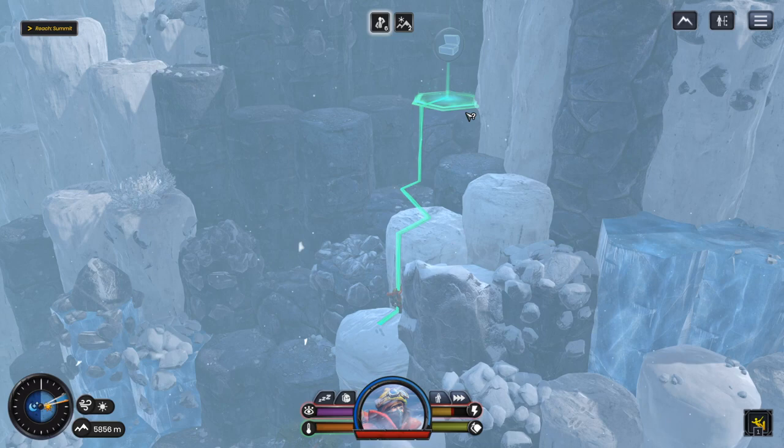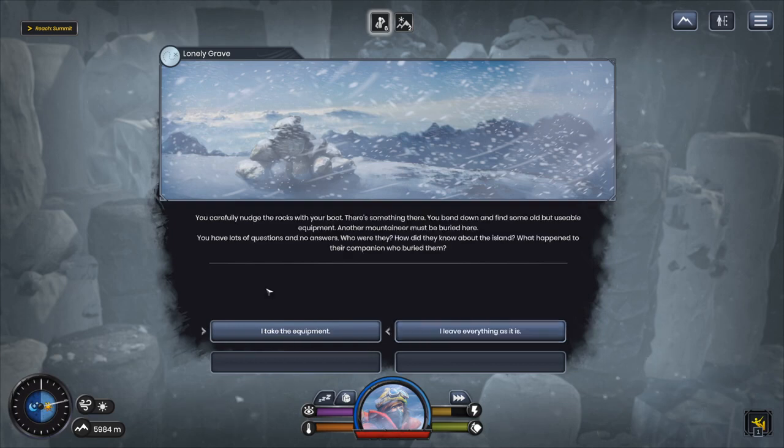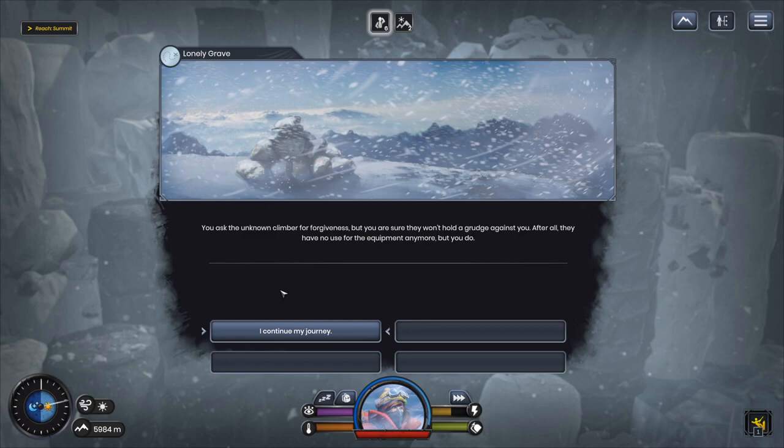Let's search for clues as to who is buried here. You nudge the rocks with your boot — there's something there. You bend down and find some old but usable equipment. Another mountaineer must be buried here. You have lots of questions: who were they, how did they know about the island, who buried them? They're not going to use it and I don't think anyone else is around — we're going to take it. You ask the unknown climber for forgiveness, sure they won't hold a grudge — after all, they have no use for it anymore but you do. We got gloves — that helps prevent body temperature from dropping!